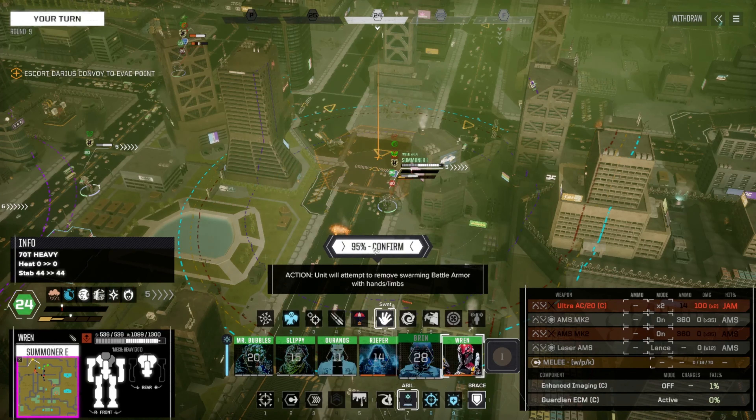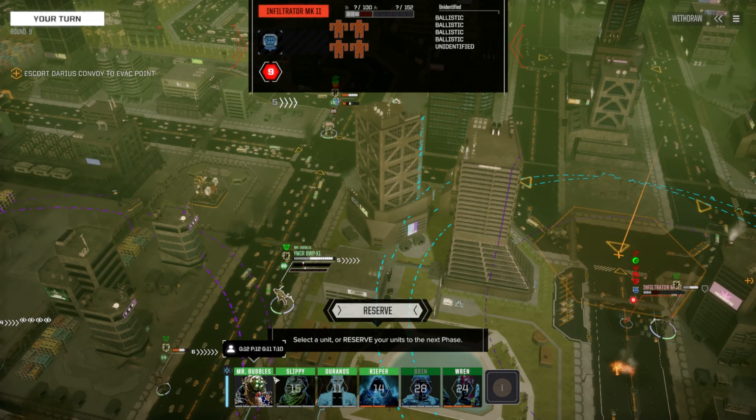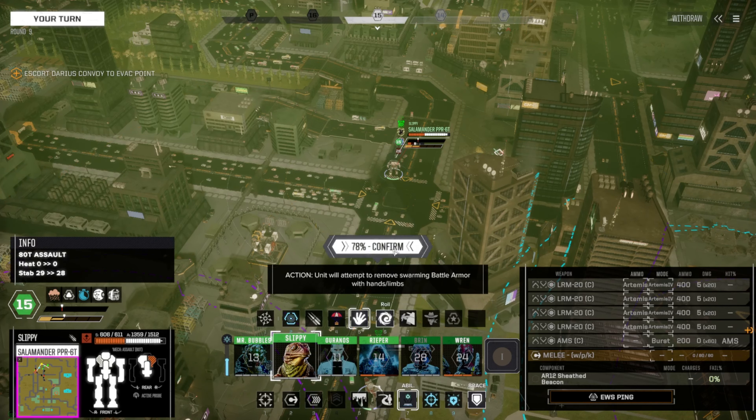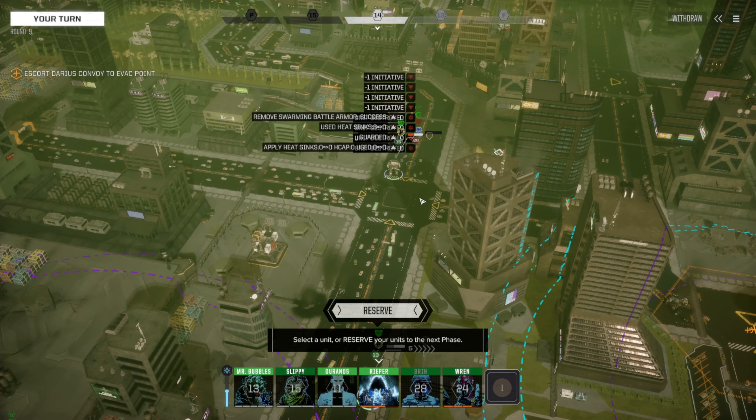They're going for the cockpit on the Salamander as well. Just about ripped it open. Get off of me. Who's left? Not many. Bubbles, we will reserve you. Give me Slippy. And there's nobody left here — looks like it should be dead. Zero out of a hundred?